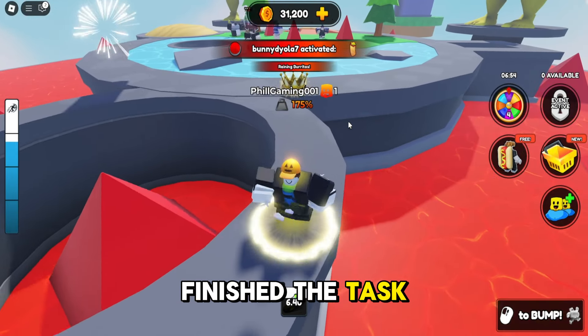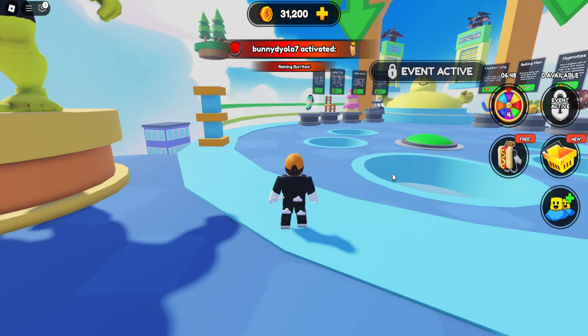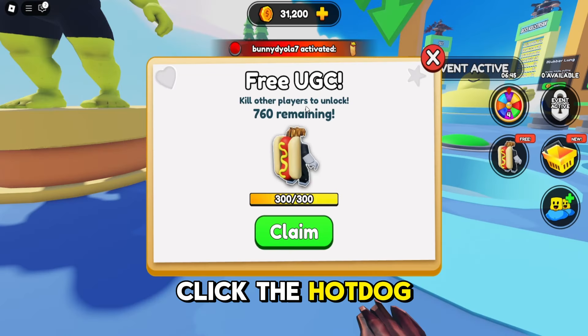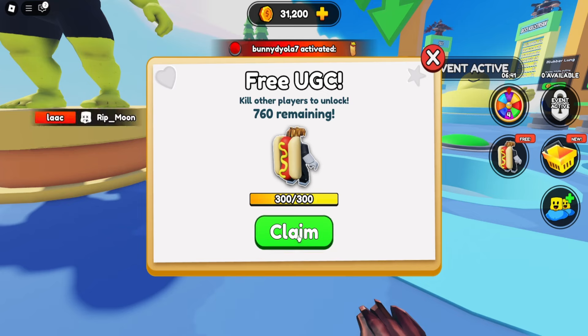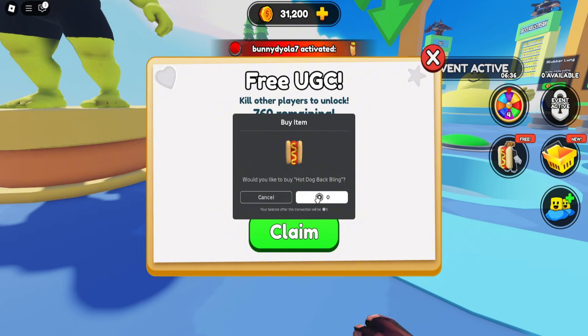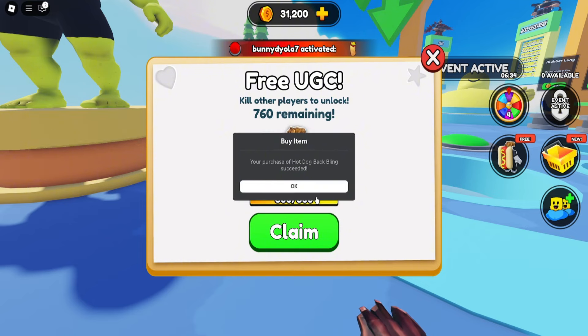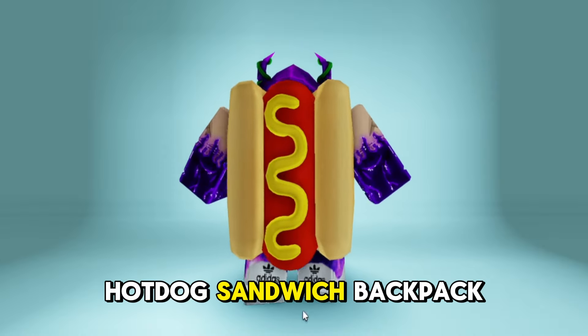Now that I've finished the task, let's get the free UGC. Click the hot dog icon and press Claim. Buy it for zero Robux. Success! I can now wear the yummy hot dog sandwich backpack.